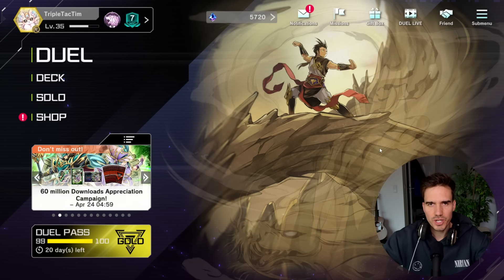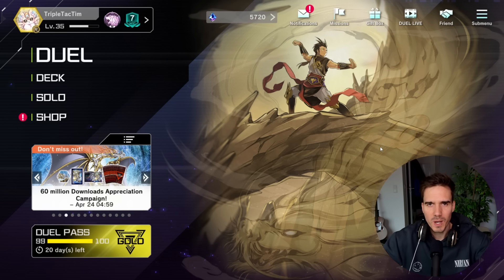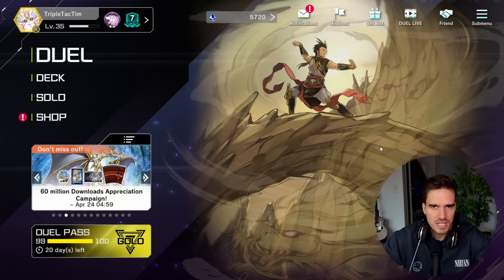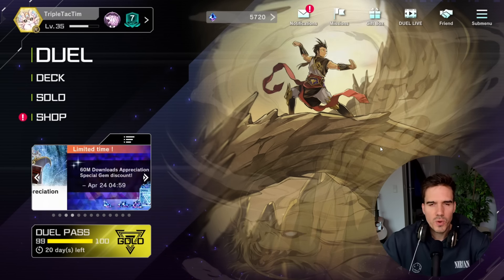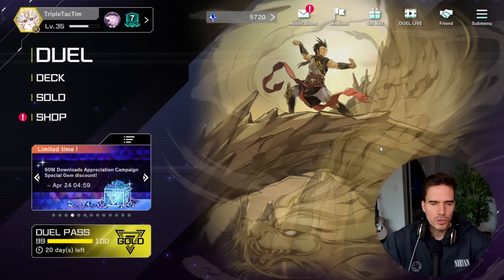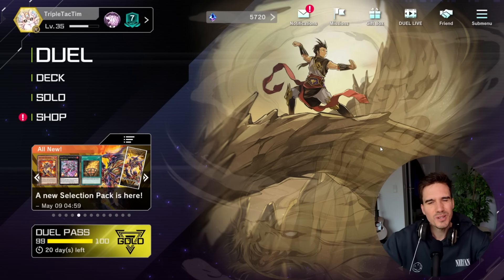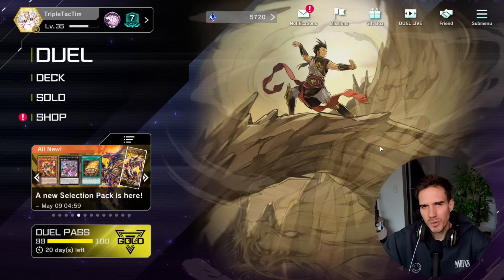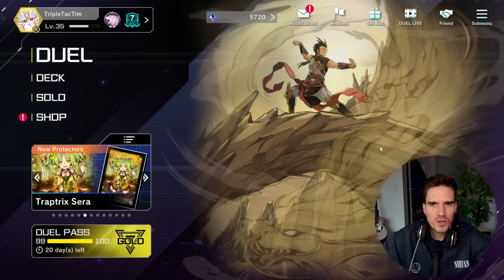Hey guys, welcome back to this Unchained guide. In this guide you will learn everything you need to know about the deck. We will talk about every card as we always do in the deck profile. I will explain why cards are in there and their function. Later we will go into the combo guides, showing the basic combos, how to kill your opponent on your first or second turn, and the griffin lock combo.